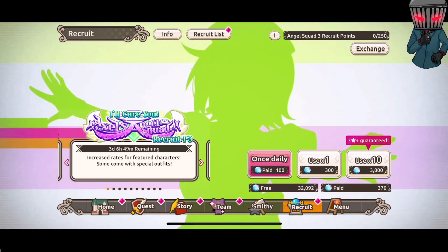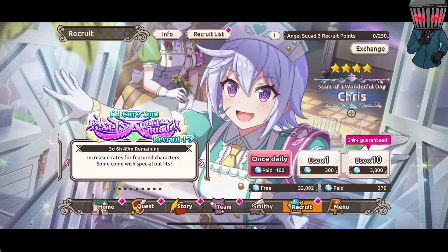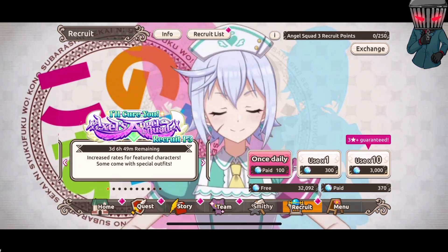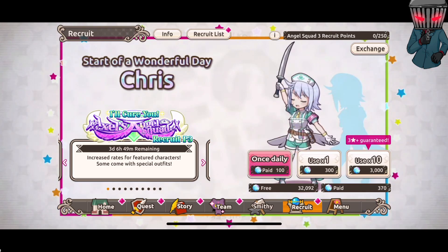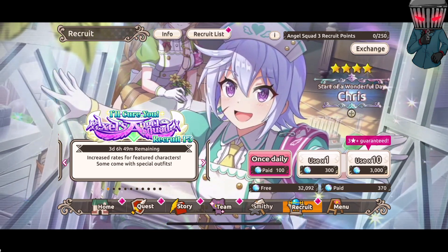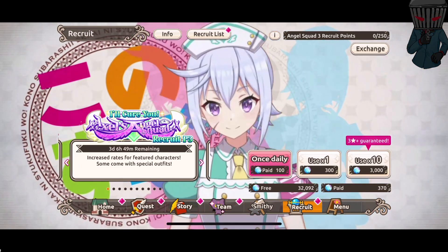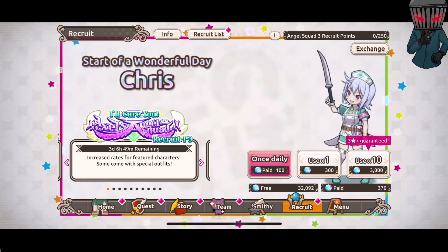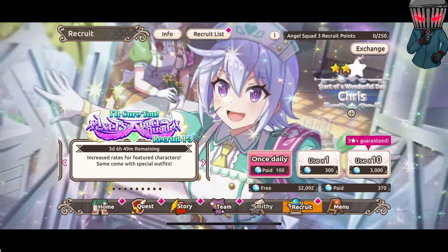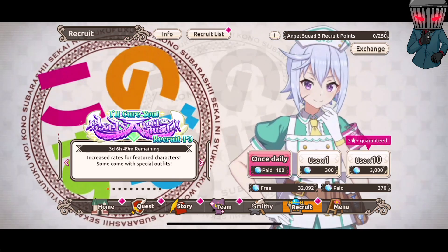I really do like Chris's outfit — the little shorts are much better of a look than the dress or skirt that most of the other Axel's Angel Squad members have. I keep mixing up the Angel Squad with the Axel Hearts. Her animations are cute, she's ready to fight, and she has needles instead of mini knives or any other bladed weapon that you would throw.